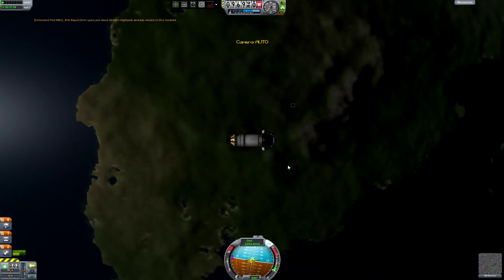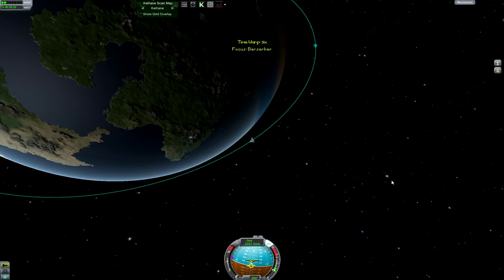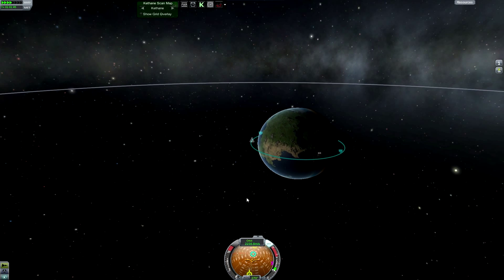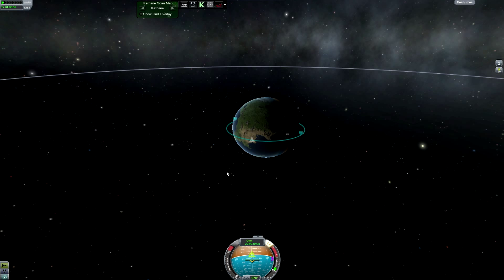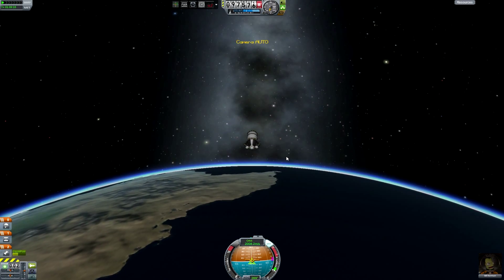I'm going to do one more orbit and then try to land right over the Kerbal Space Center. I did one more orbit, and right over that desert I'm going to start my de-orbit burn. Bringing it down — I think I overdid it just a little bit.